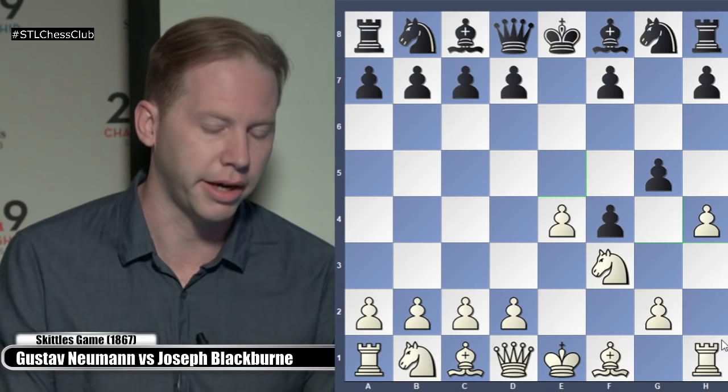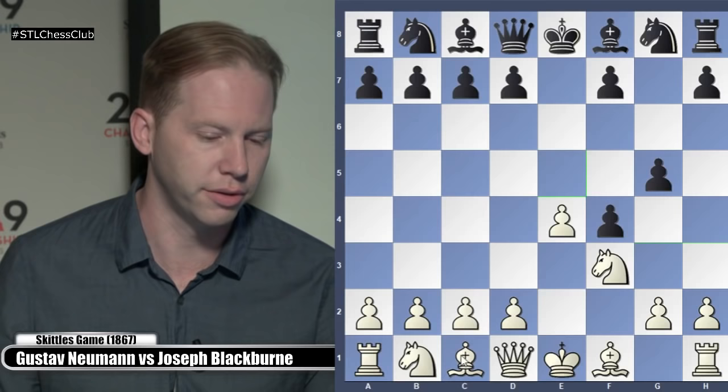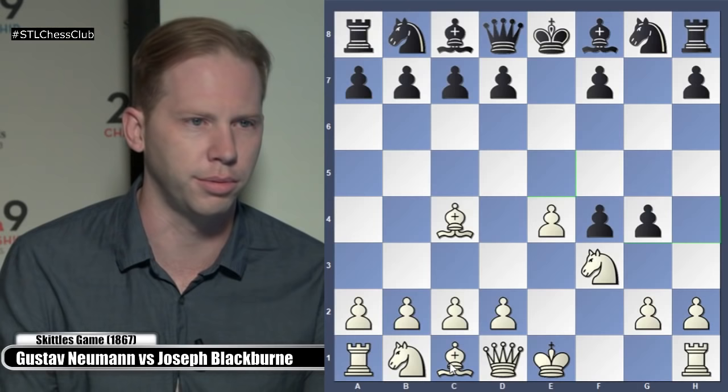The idea is to poke holes in the kingside. One of the problems is that Black has created this pawn chain — G5 and F4 — which is going to keep White's Bishop on C1 from ever getting into the game. We have to break up this pawn chain. But in this case, White develops a little bit first. So, Bishop C4. Now, after G4, what do you think White's going to play here?